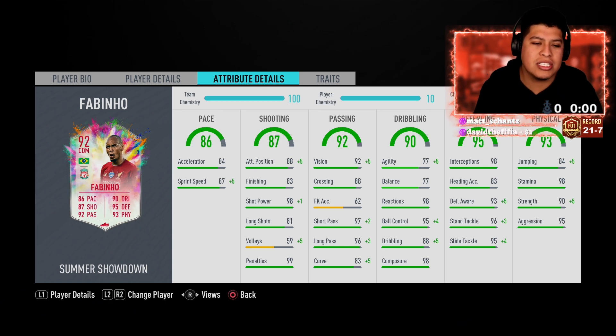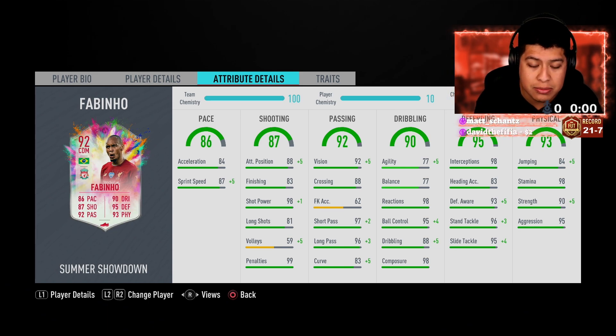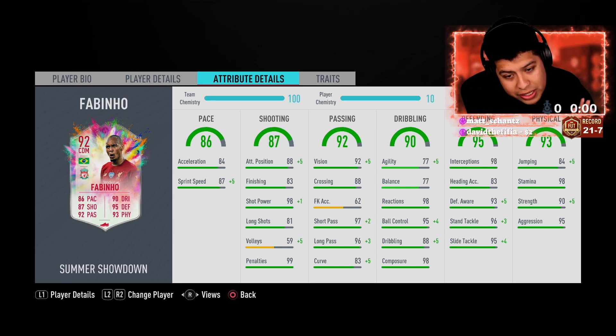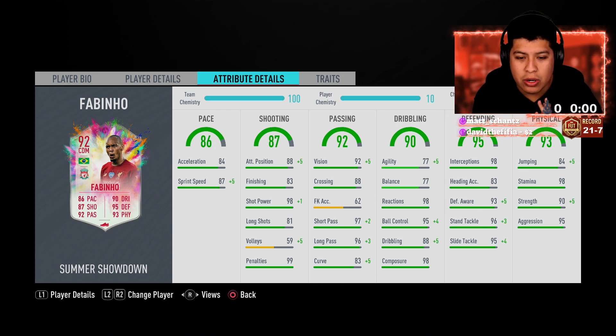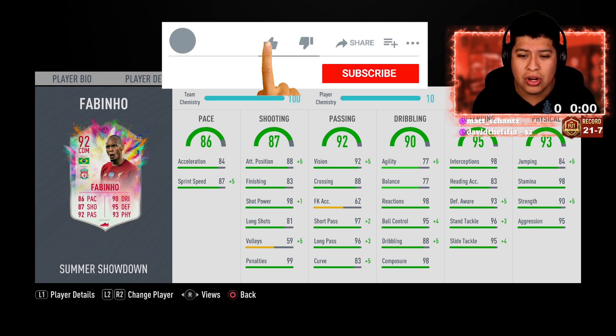The pace looks really good on the card — he has good acceleration and a good sprint speed for a CDM, which looks fantastic. The shooting on the card looks really good as well, so if you want to push up with this card you have that ability. His attacking position is great, finishing is decent, long shots, power shot, and shot power are really really good. His penalties are 99. Going into the passing, his vision and crossing look awesome. Short passing and long passing are fantastic, and the curve is 83 which is also good.